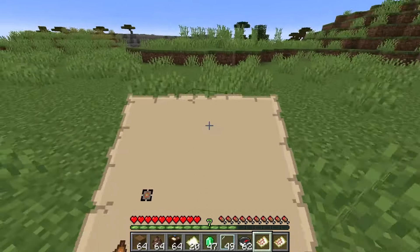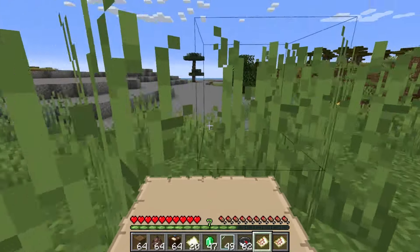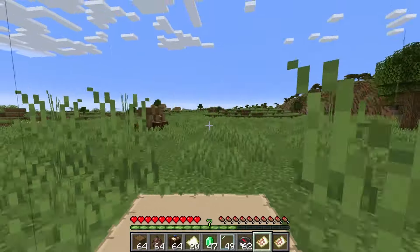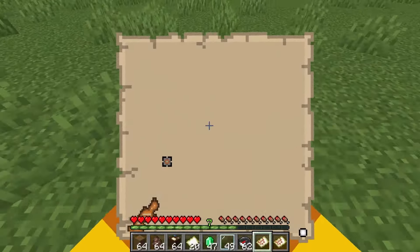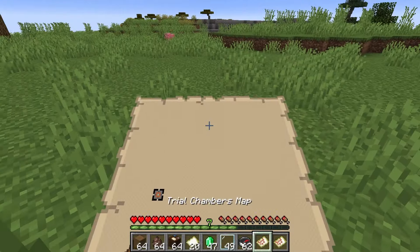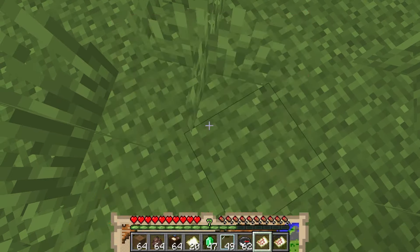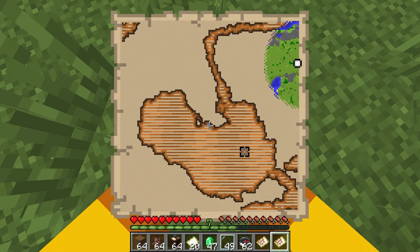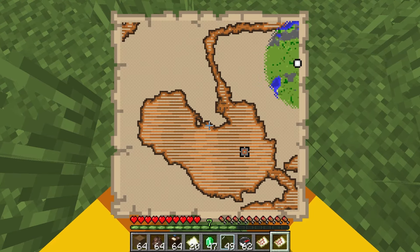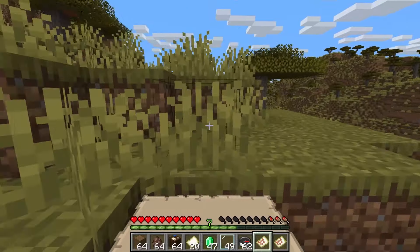Some suggestions if you haven't used an explorer map: head in one direction and see if the icon changes in size, indicating you have moved 1027 blocks away from the map. Also notice where the icon is on the side of the map. With the way Trial Chambers generate, a good spot to have a cartographer is at 0,0 in the world, as there should be a Trial Chamber close by. It also might not be a bad idea to have multiple cartographers with the trade in case they give you different locations of Trial Chambers close by.